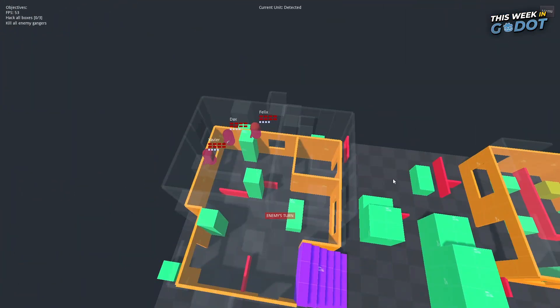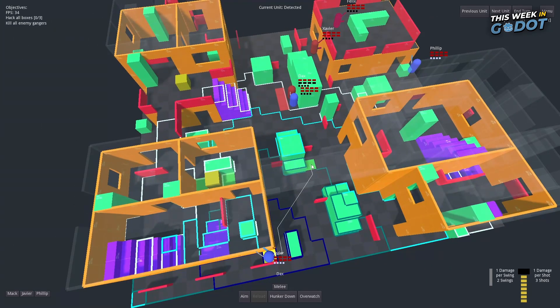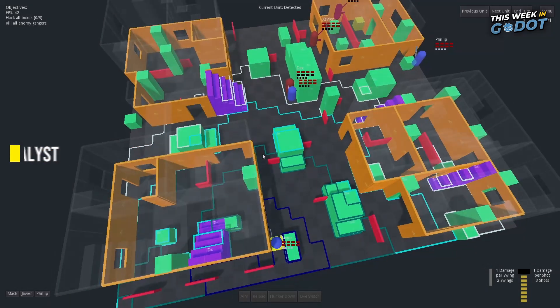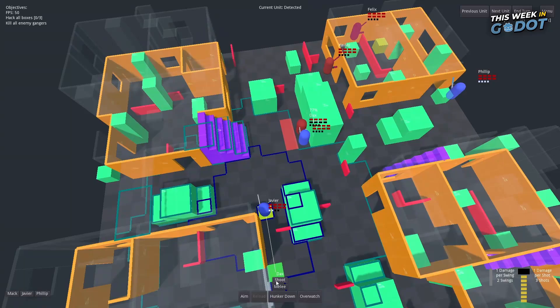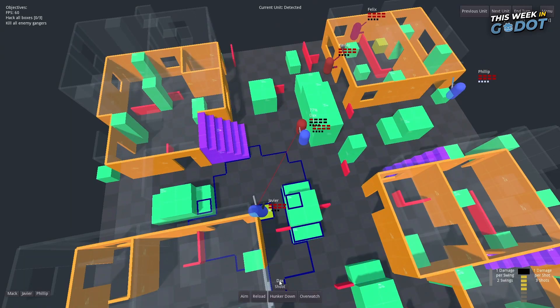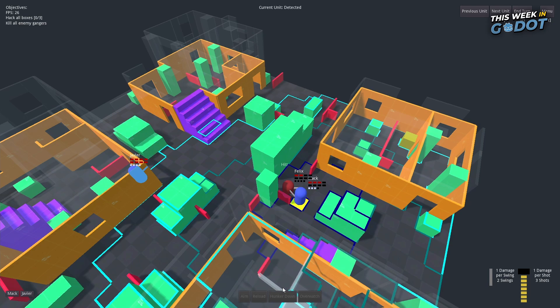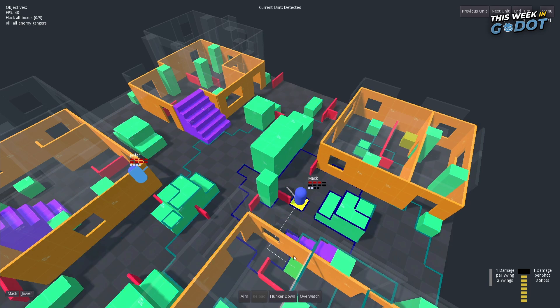Number 7. Nothing like a little turn-based tactical gameplay. Outmaneuver your opponent in Techno Catalyst by hacking yellow objectives and wiping out the red team. Take advantage of multiple levels to gain the high ground, but watch your back. You can aim or melee the enemy to take them out, but the name of the game is positioning. It's a great tactical game and we're excited to see further improvements in the future.